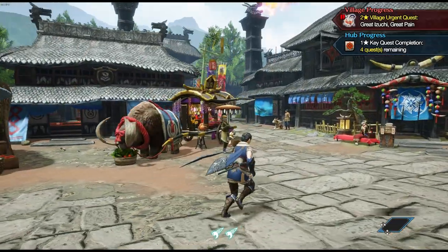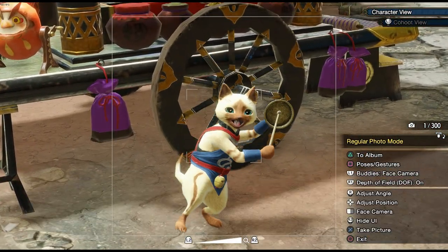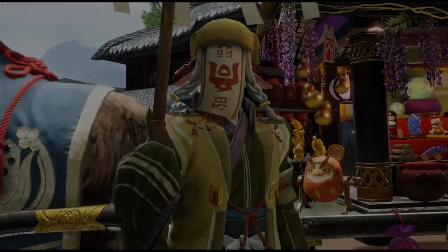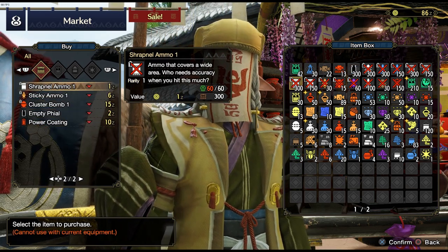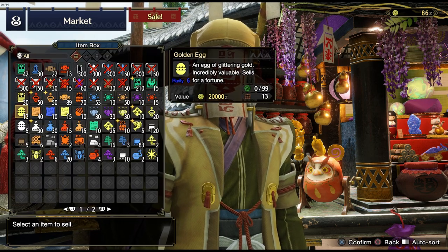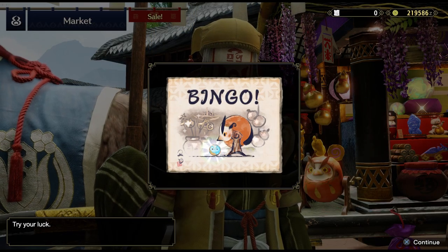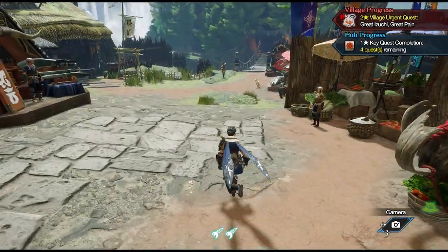Speaking of spending money, tip number six: periodically the merchant will have a sale. Not only does this give you a chance to win a trinket or other items in the lottery, but it will also reduce the cost of almost everything in the shop. This is a really good time to bulk buy items you'll use during hunts — things like potions, antidotes, life powders, materials to craft traps or bombs. And especially if you're playing ranged weapons, using these sales to buy ammo is really useful and will save you a lot of money in the long run.